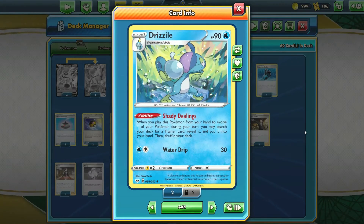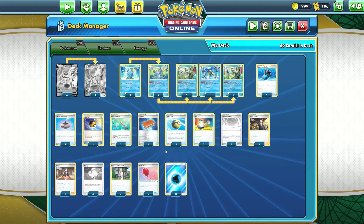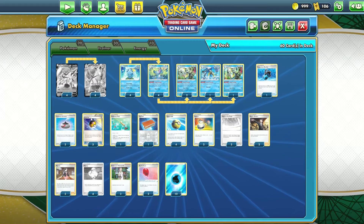We have four copies of Drizzile. This one has Shady Dealings — you definitely will be using this Drizzile. The Rapid Strike Drizzile might look cool, but it's not as good as this one. This is basically the engine of the deck: when you play a Pokémon from your hand to evolve during your turn, you may search your deck for a Trainer card, reveal it, and put it into your hand. While Crobat might draw you cards without having to get Trainer cards, Drizzile lets you be specific and grab exactly the cards you need, and it can find you Energy and Pokémon by finding the right Trainer cards.